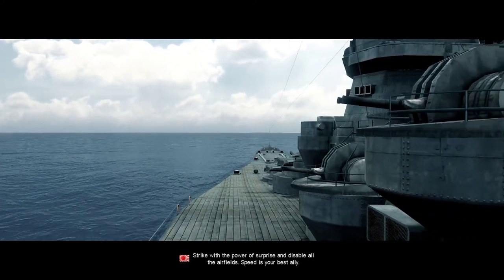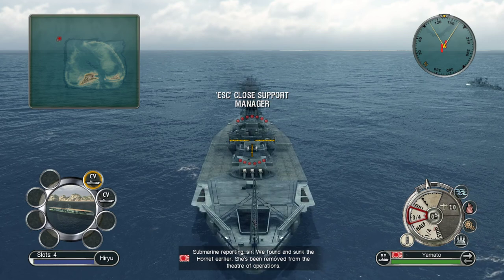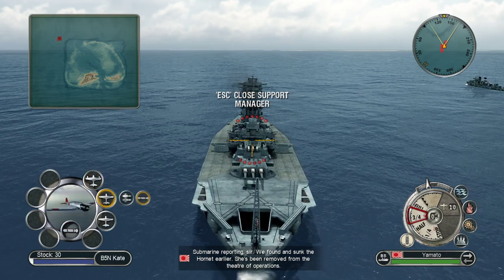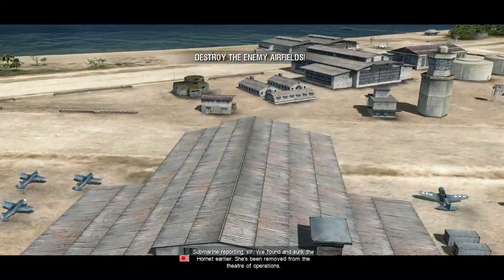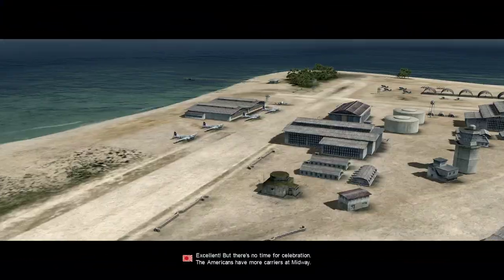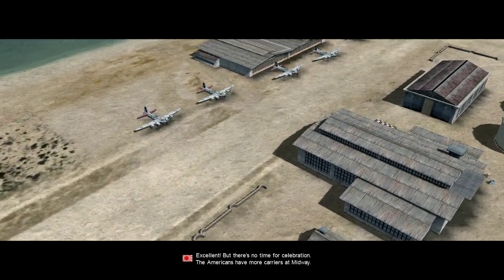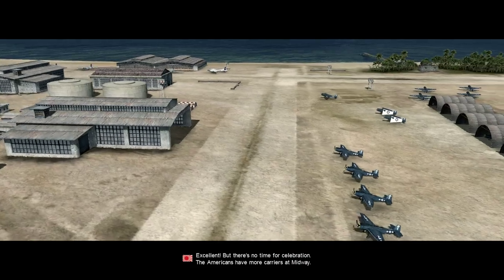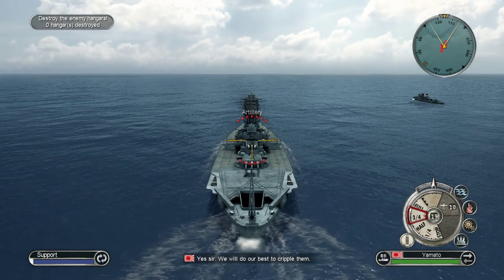Strike with the power of surprise and disable all the airfields — speed is your best ally. We found and sank the Hornet; she's been removed from the Theater of Operations. Excellent. But there's no time for celebration — the Americans have more carriers at Midway. We will do our best to deal with them.